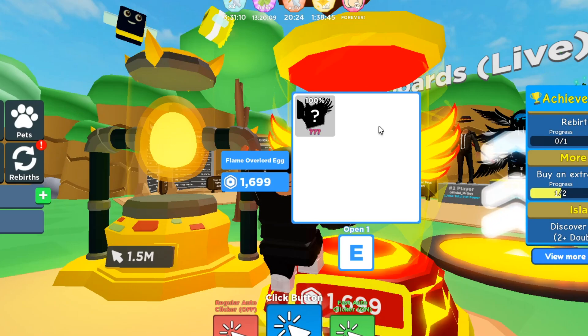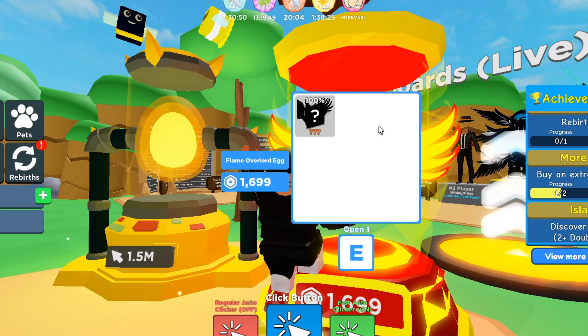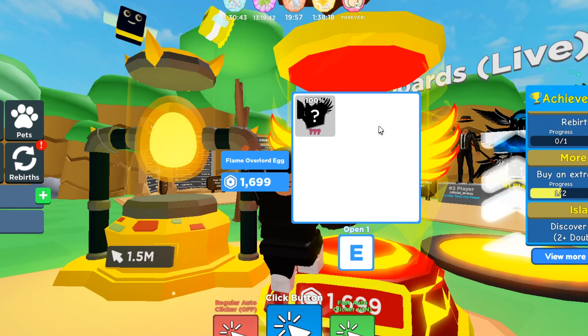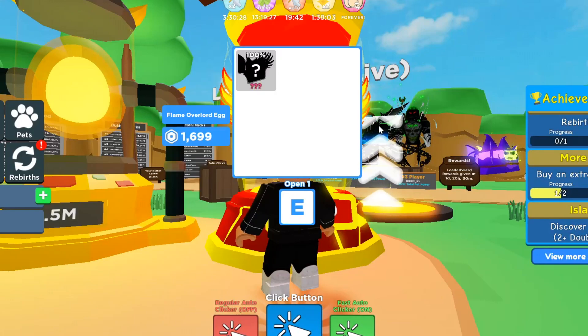If you enjoyed today's video, smash that like button. To win Robux, comment your name, like this video, and join my group Alpha Bolt Nation — I'll be giving away more Robux soon. Subscribe and turn on post notifications so every time I release a new video you can enter. If any new codes come out for Roblox Clicker Simulator, I'll update you. The Flame Overlord Egg giveaway will happen by the end of April — I'll join you in-game and give it to you in a trade. That's it for today, Alpha Bolt out, peace!